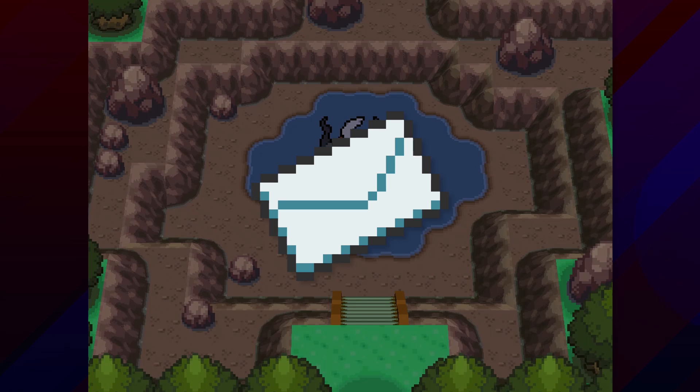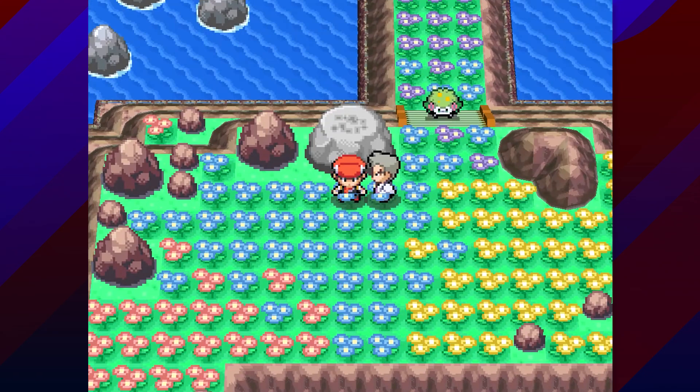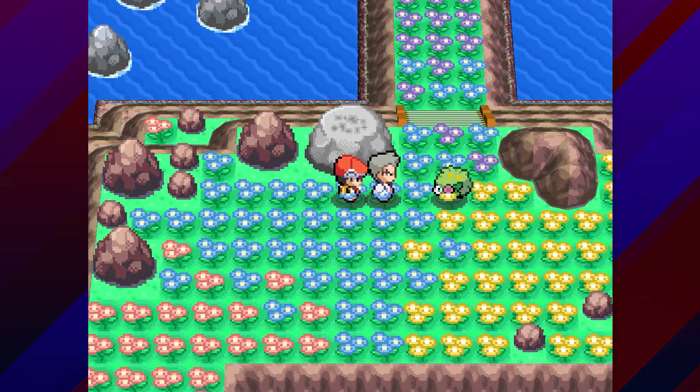The third key item, Oak's Letter, lets you meet up with Professor Oak, and the two of you travel to Seabreak Path and Flower Paradise to catch Shaymin.